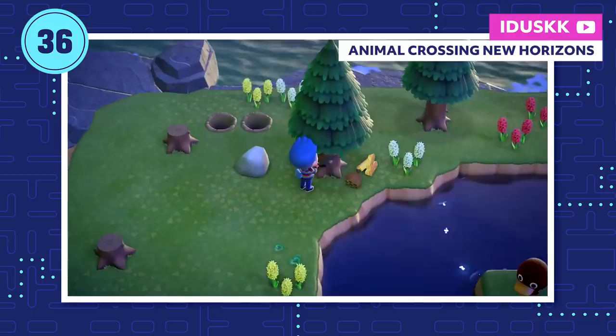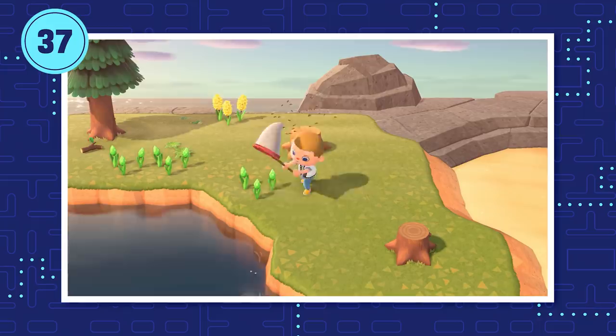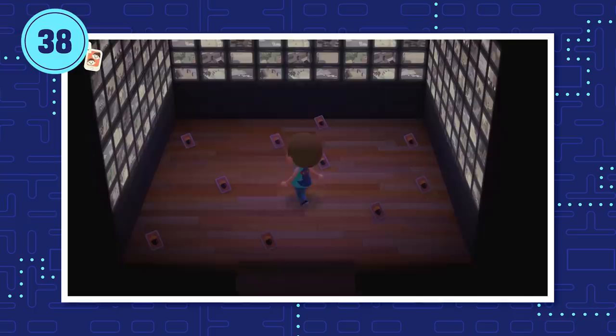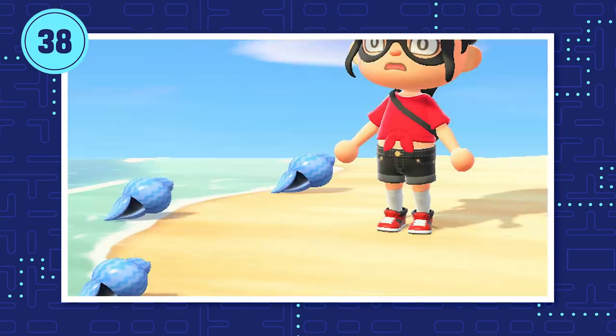The wasps in New Horizons are much more forgiving than the angry bees of past Animal Crossings. I once shook a wasp's nest loose, ran a few steps, switched to my bug net, and still managed to catch them before they stung me. Summertime also brings a slew of new DIY recipes. The big ingredient this summer is, fittingly, summer shells. You'll find them along the beach with other shells, but you can tell them apart by their distinct blue hue. You can use them to make stuff like a shell wreath, a shellfish pochette, and an underwater flooring.